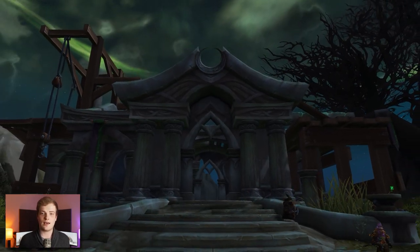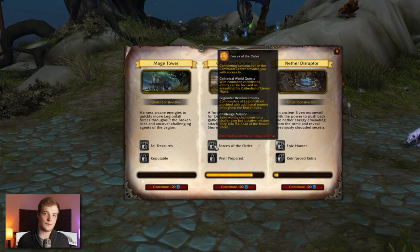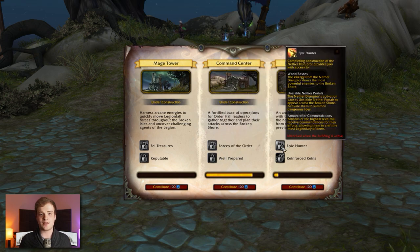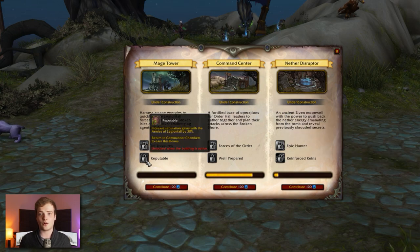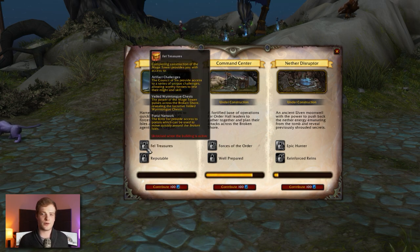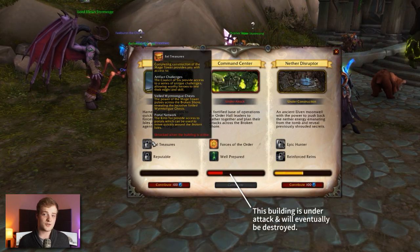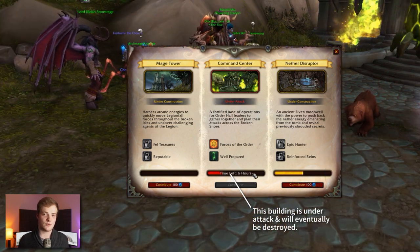There are three different buildings inside the Legionfall base on the Broken Shore. These give you a range of benefits that are pretty much all very desirable. They're built using the resources from world quests. These buildings are actually built region-wide by players, so personally you might not have much say in what gets built next, but contributing to the construction will earn you a loot bag, so it's worth doing. The buildings have good tangible effects, though the Legion will try to destroy them — meaning they only last so long before they need to be rebuilt.